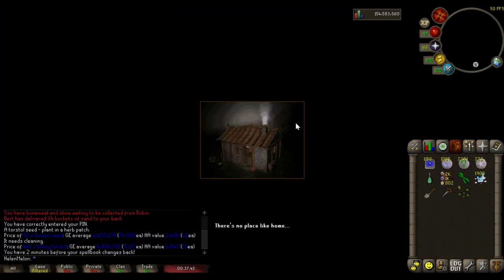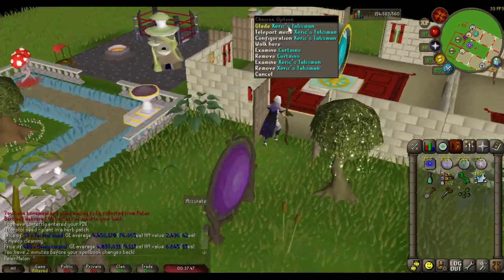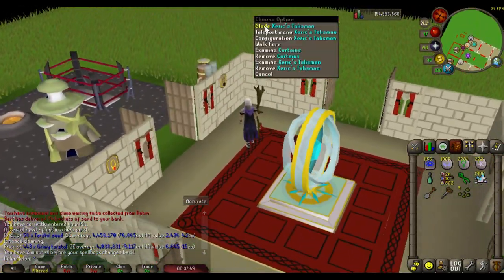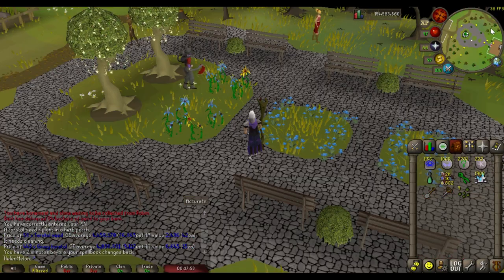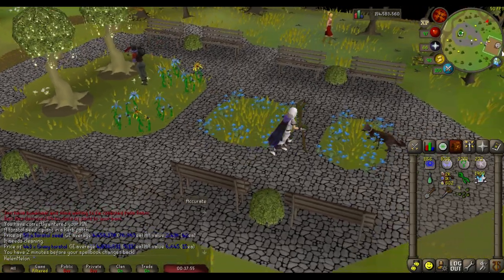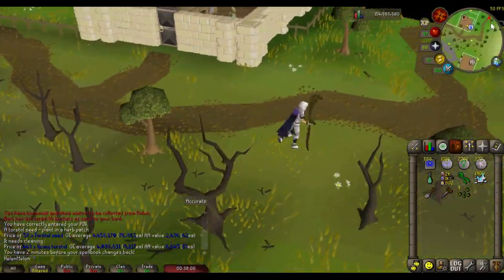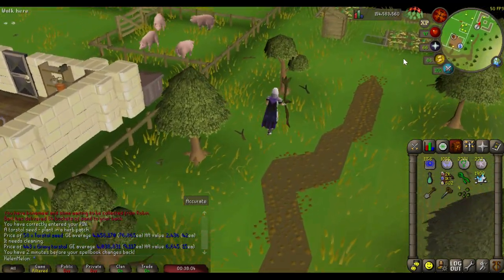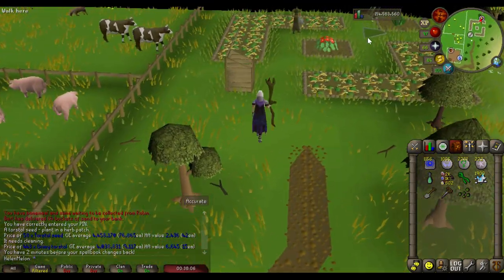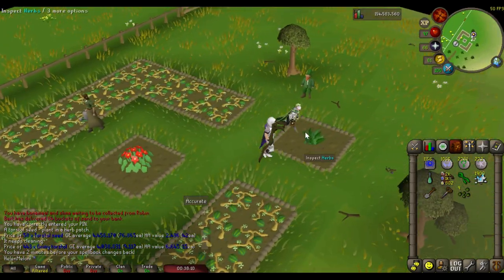For the Kourend patch, I use the Xeric's Talisman with the Glade option — I have mine mounted in my house. Then you just run slightly east-southeast and you'll see the farming icon pop up. Right over there is your Kourend patch.